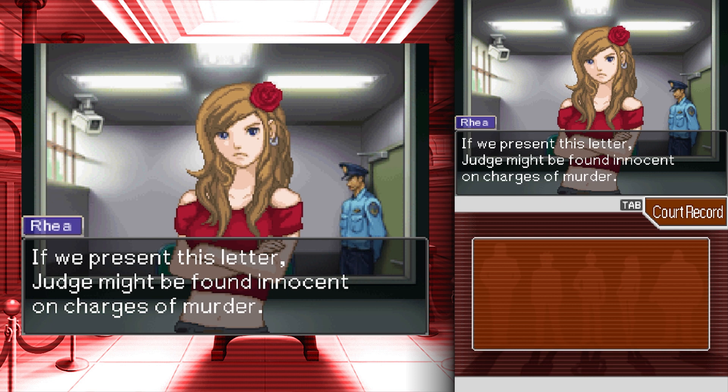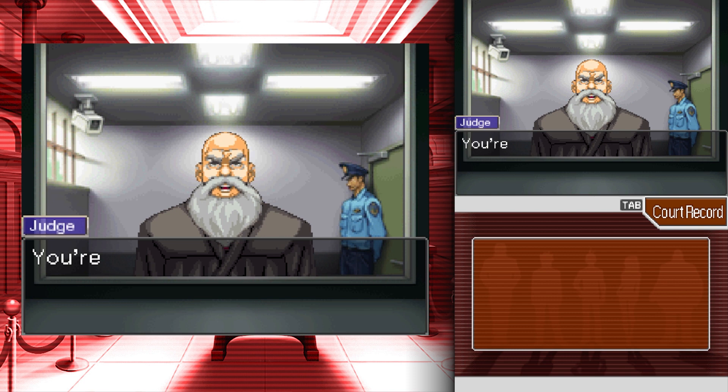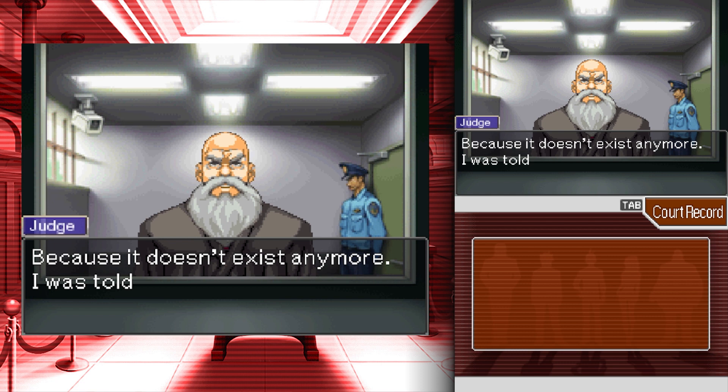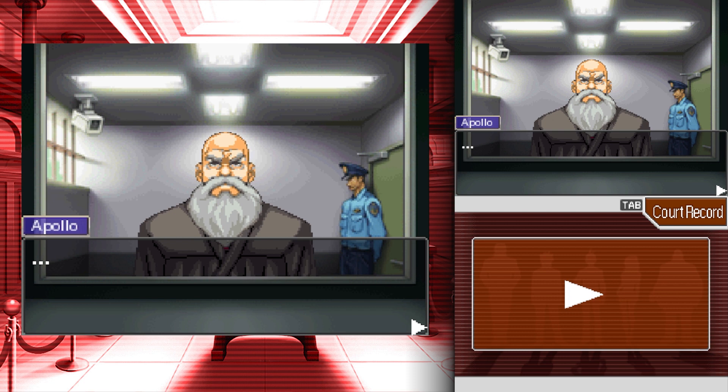But if we take the handwriting — Apollo, are you out of your mind? If you present this letter, the judge might be found innocent of the murder charge, but he will then be forced to admit that he purposely broke the law. That's the only evidence we have. We can't have that happen. But why? Because it doesn't exist anymore — I was told to burn the letter as soon as I read it. This reminds me of Yanni Yogi from the first game — he got the same exact letter from the real culprit and was told to burn it but forgot.